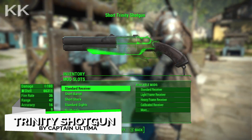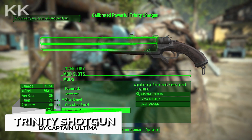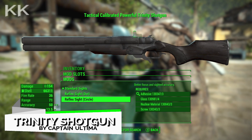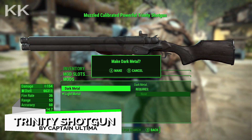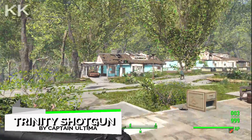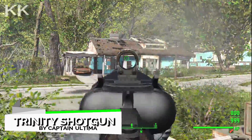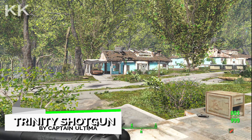And for the last spot in this video is going to be the Trinity Shotgun. This is going to be the biggest download but the textures on this one are really nice and the amount of customisation is insane. The download size is 65 megabytes and the location of this one is going to be Trinity Church. There are four different barrel modifications, receivers, three different sights and a bunch of other customisation options. This gun is incredibly beautiful, that is for sure.